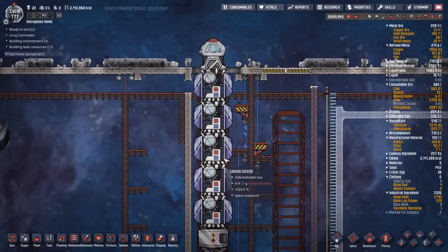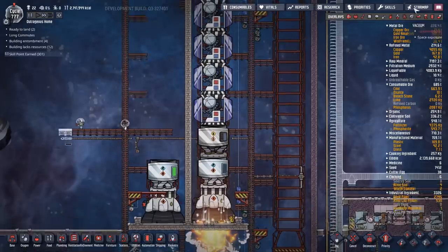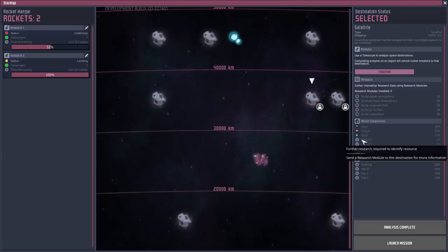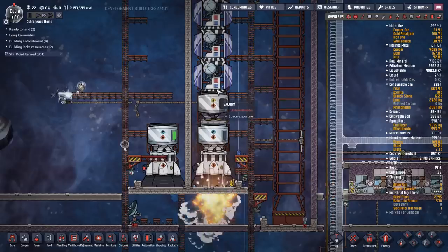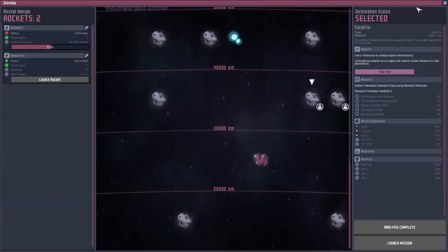We're back, and this rocket has just come back. It hasn't landed yet - it just returned from its location. We can't see any of the unique items available and haven't ticked off any of the study things yet. But the moment this rocket lands and dumps out its data banks - and there we go.